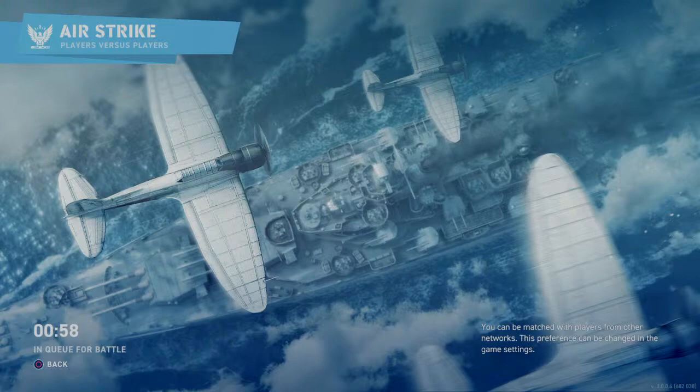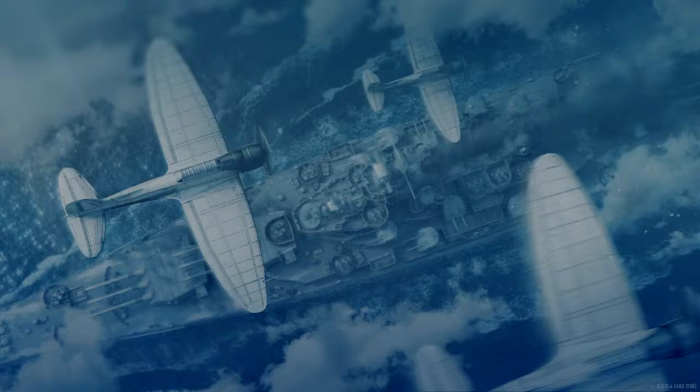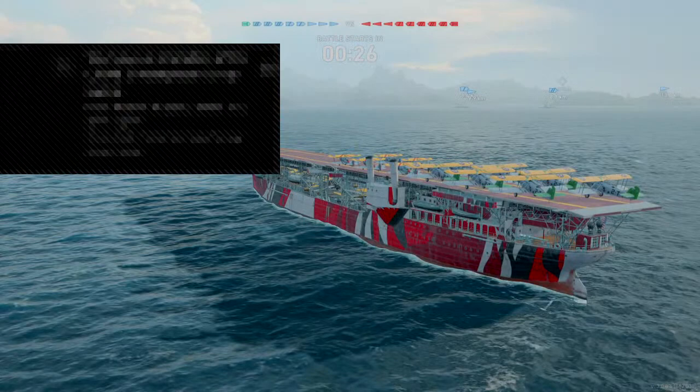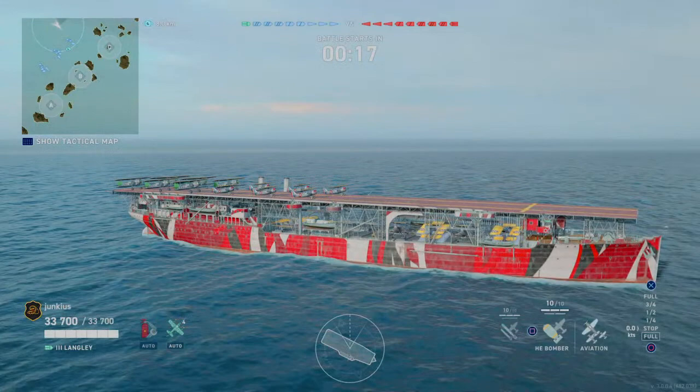I don't even know what the commander does, to be honest. I just added the perks to him and then added the two commanders that I think would help the most. This is the only map I've played — the Atlantic. Twin Brothers. Oh my god, these things would be overpowered on Twin Brothers. But here we are. I'm going to go with the HE bomber first. Good luck and fair seas.